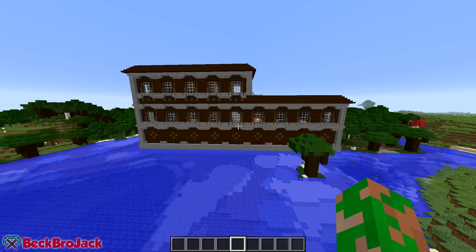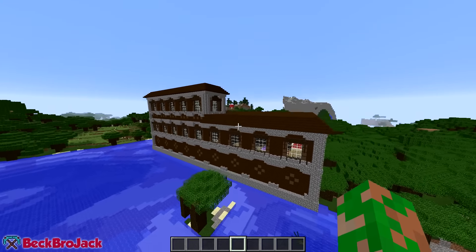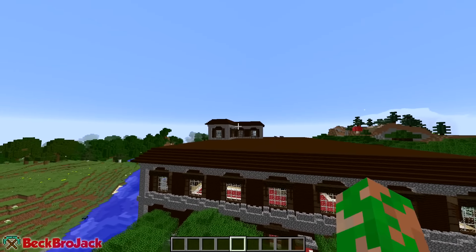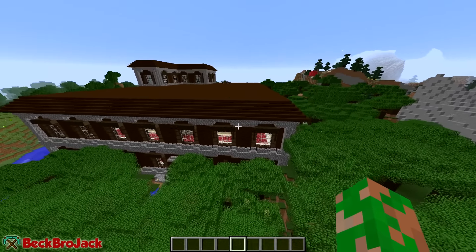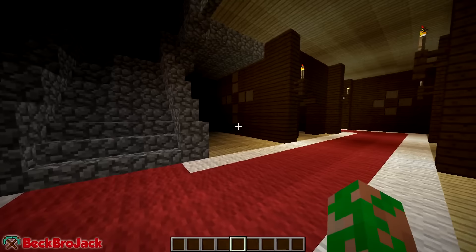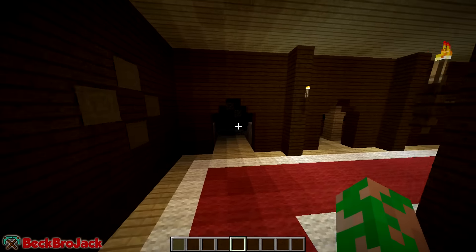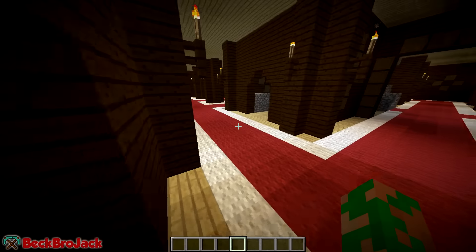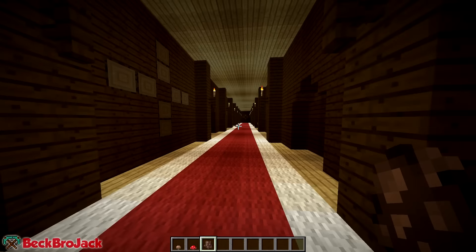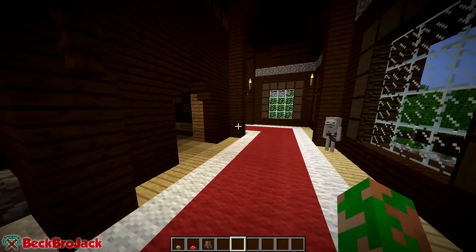Coming in at number one is a brand new Minecraft dungeon called the woodland mansion. This is definitely going to be a fan favorite — it spawns in forest and roofed forest biomes, has three different levels, and is where both types of illagers spawn. You'll find regular vindicators and the evoker mini boss. Let's do a little exploring — I don't want to show you everything since I want you to check it out yourselves. There are a bunch of mobs because it is super dark, and there are goodies in here as well.